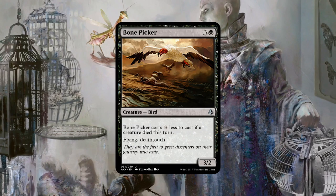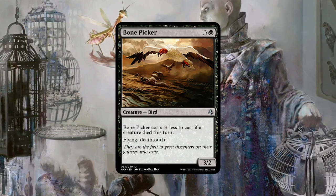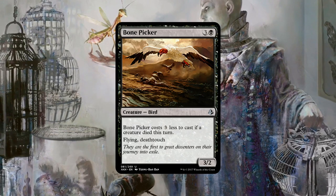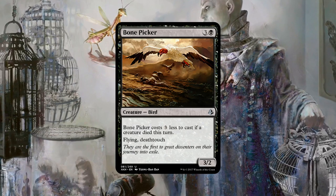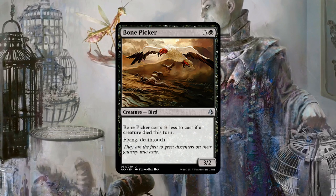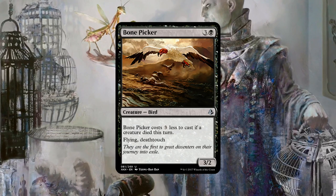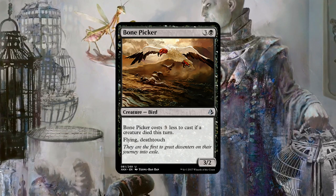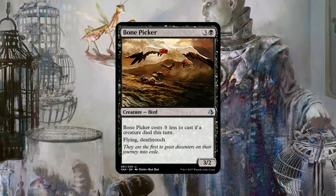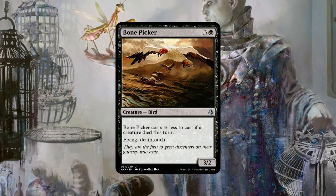The Deathtouch is definitely interesting — being able to take down Reality Smashers, Thought-Knot Seers, and huge Tarmogoyfs is something that Delver doesn't do very well. One of the biggest problems with Delver is especially if you get behind, it's really bad off the top in the middle of the game. Bone Picker, by the middle of the game, you can just cast it for four mana — and at least it has Deathtouch. I'd rather accidentally draw this off the top on turn six than a Delver of Secrets most of the time.